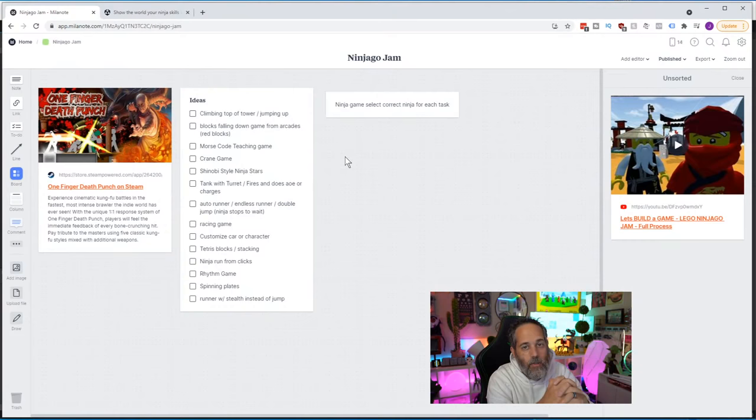Must use behavior bricks is one of the rules — so we'll use some behavior bricks and some code. A Morse code teaching game could be cool, but four-year-olds are outside that range. A crane game could be neat — have a bunch of minifigures down there, the crane goes over, you hit the button to stop it, then it goes down and picks up the nearest ninja as your character selection. That could be cool and flashy.